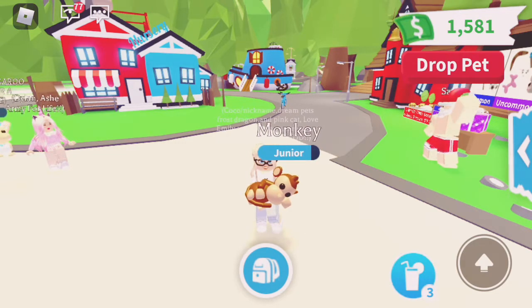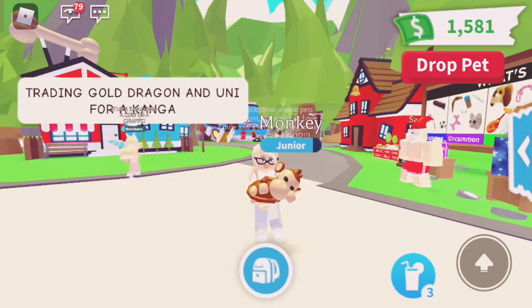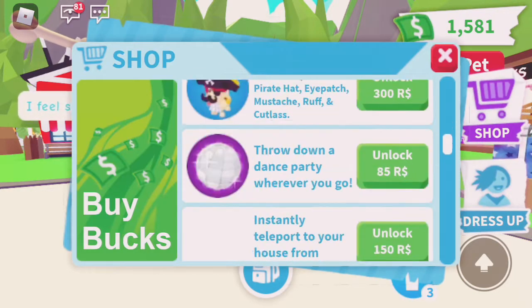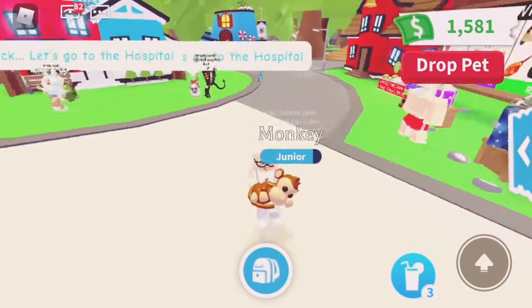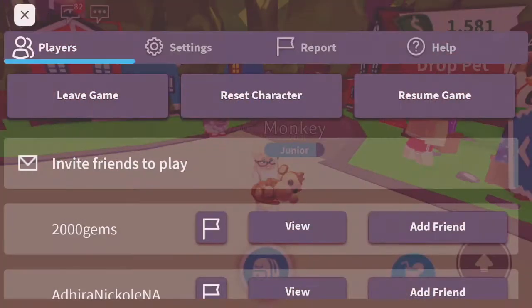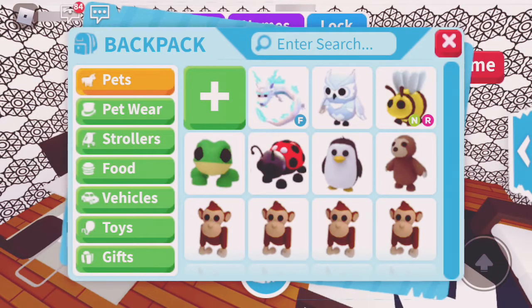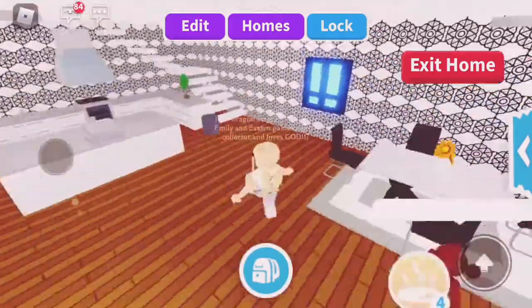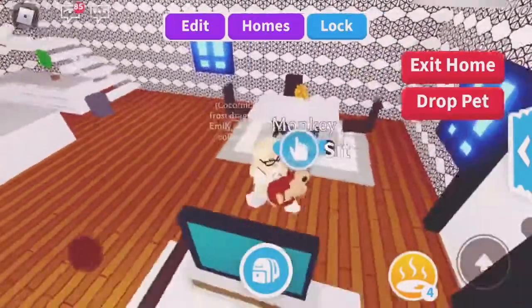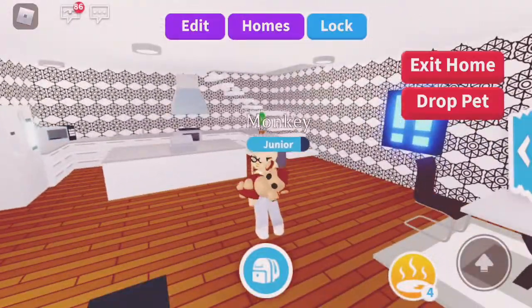Now let's move on to my house, but before that I want to show you a way to get to your house without using Robux. You know how you can go to the shop and get the magic door? There's actually a way you don't have to get it — press the Roblox icon and press reset character. You won't have your pet once you reset, but it will still have the exact same needs. That's an easy way to get to your house without spending 100 Robux on that door.